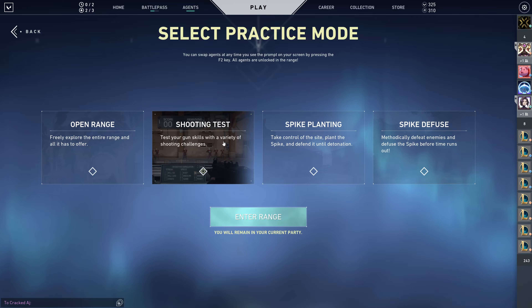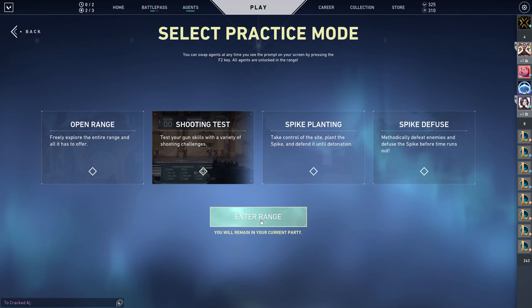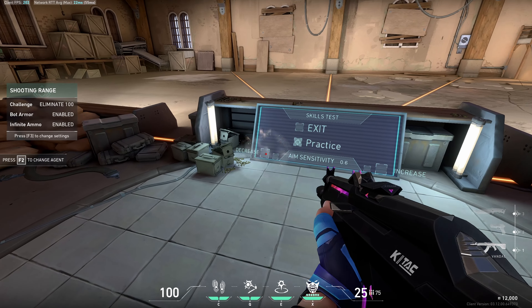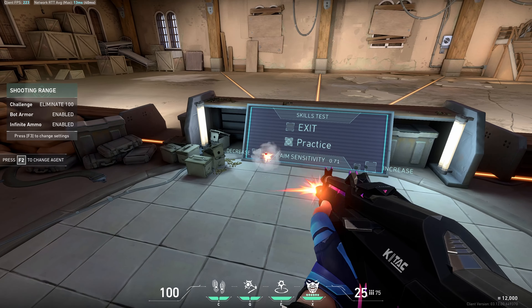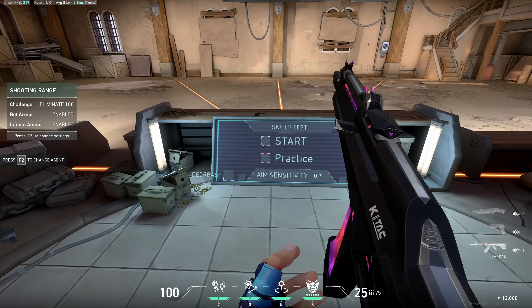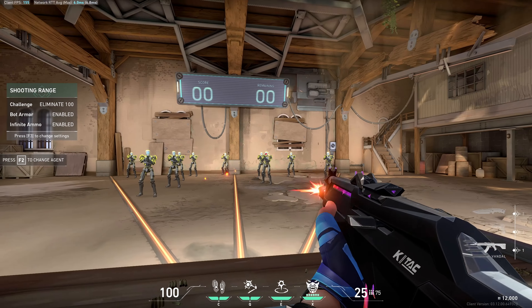Next, go into the shooting range. This is where you warm up some more and it will also help with your reaction time. Valorant has a cool feature in the shooting range where you can test literally anything — you can even test your sensitivity right there without needing to go into settings.